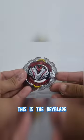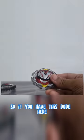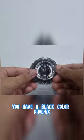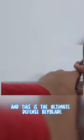Look at the design — it looks awesome. As you can see here, this is the Beyblade. This is the first mode where it's like this, and this is the second mode. So if you have the Phoenix chip, then you can make a Black Color Phoenix. You have a Black Color Phoenix that looks awesome, and this is the Ultimate Defense Beyblade.